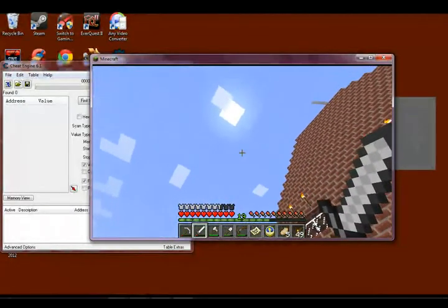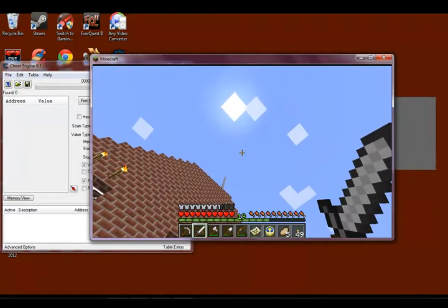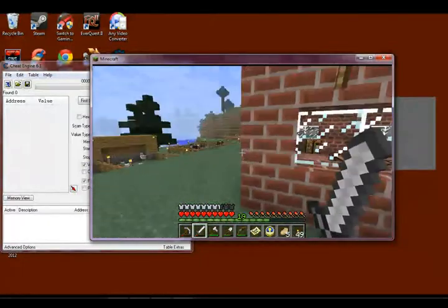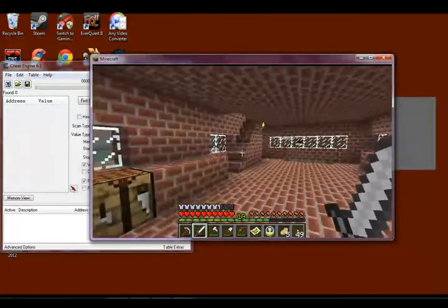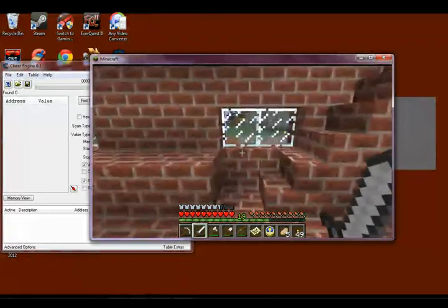Bam, look at how fast it is! Look at that sun just glide along. I don't know if this works in other games — I would guess that it would, probably, since it's a universal thing with Cheat Engine.